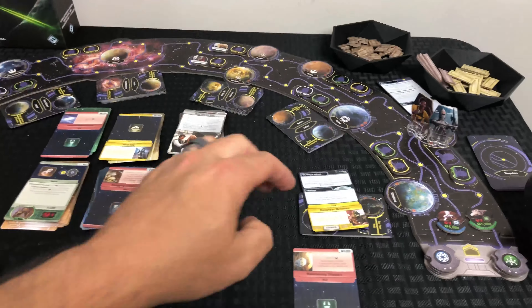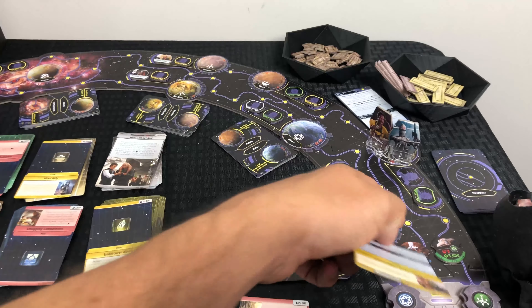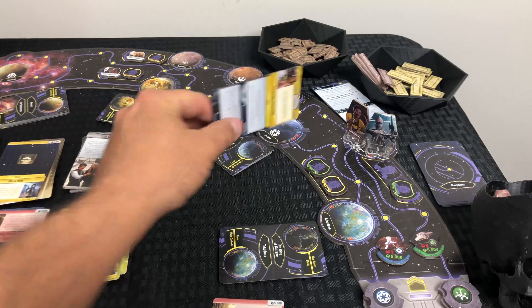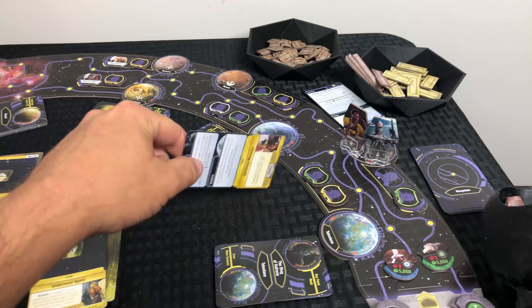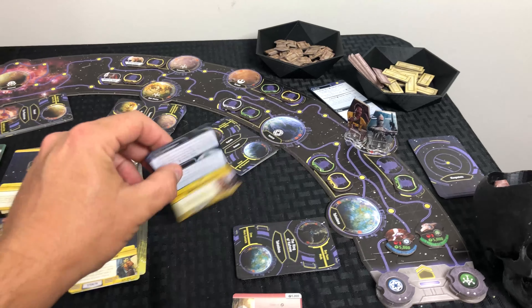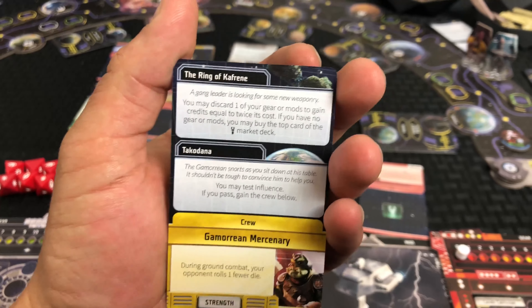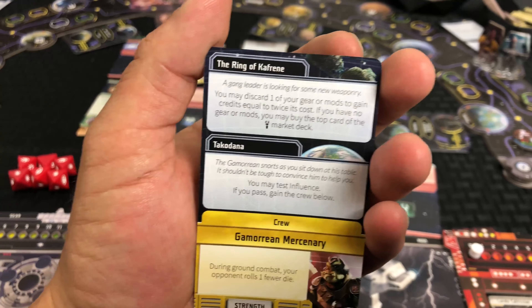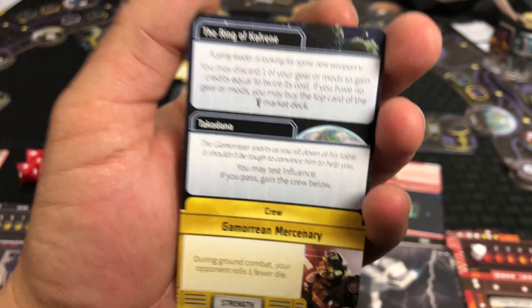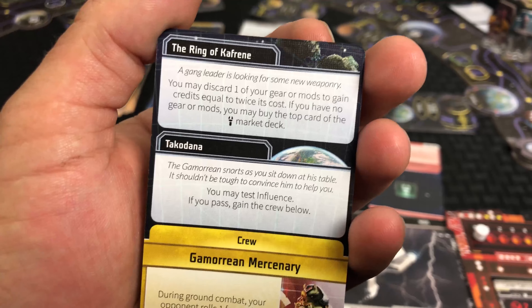One thing we didn't show previously — we showed one of the NAB cards, but I wanted to show a planet encounter card. You can see here where our characters are located. If I decided to do an encounter at the planet, I would draw one of these cards. At the top it has the Ring of Kaffirine, and below that Tachodana — whatever planet you're on determines what you do.